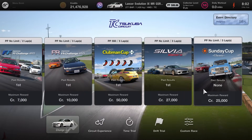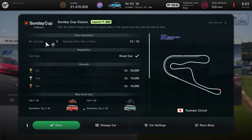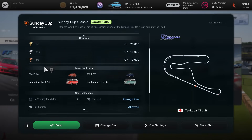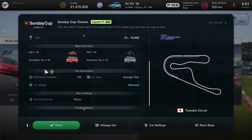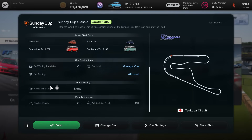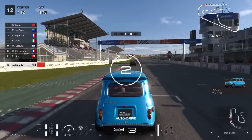Event number one is going to be the Sunday Cup Classic. As you can see, it's 25,000 credits for the maximum reward with this one, obviously a 50% bonus if you do get that clean race. In terms of the vehicles, it's aimed at classic cars. Our suggested PP is 350, and as you can see from the typical opponents, it's all of the slower and more classic cars that feature in GT7 — a range from Samba buses, Beetles, Golf GTIs, etc.